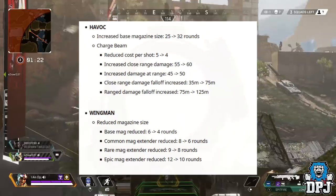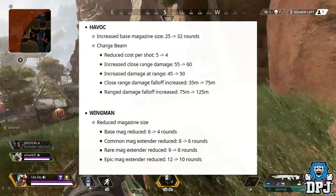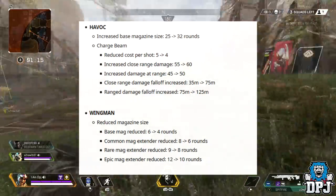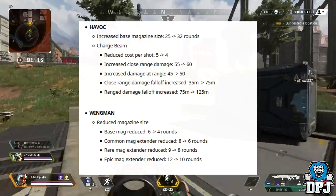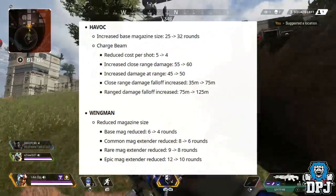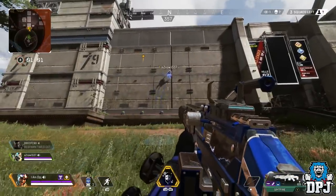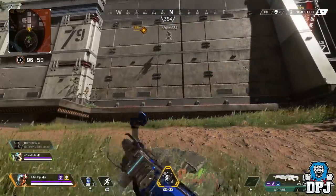Moving on to the Wingman: reduced magazine size — base mag reduced from 6 rounds to 4. Wow. Common mag extender reduced from 8 to 6, rare mag extender reduced from 9 to 8, and epic mag reduced from 12 to 10 rounds. To be honest, I think it's fair — the Wingman is a beast of a weapon, bordering on OP if you ask me, and I think these changes are definitely needed.